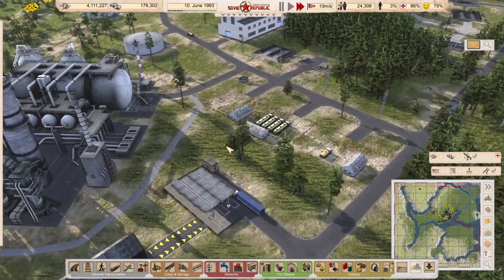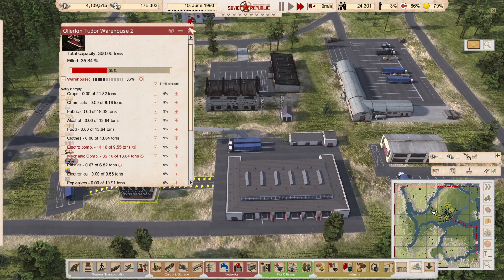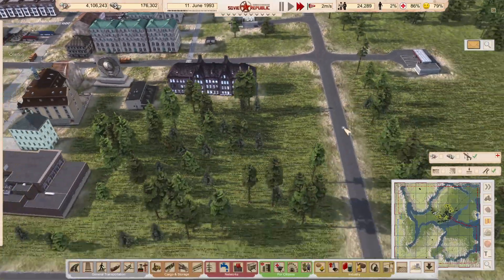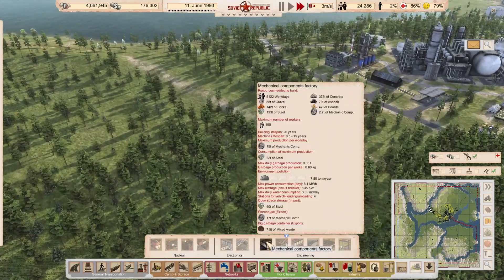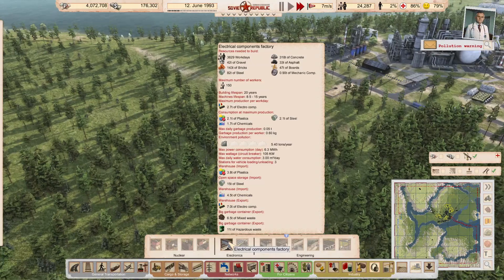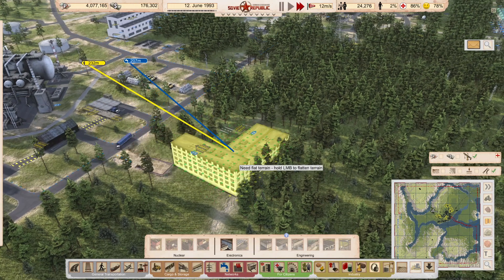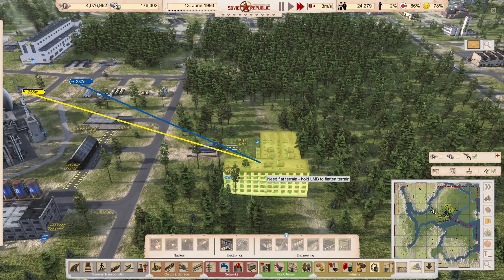I'm just going to speed the game up so we can keep making progress. What I've done so far for getting the plastic delivered is putting plastic in here so that we've got a guaranteed supply to our repair station. This is where we need to start working on the distribution of our ability to repair. One thing I want to do is start expanding this town here, because we're going to need a lot more workforce.